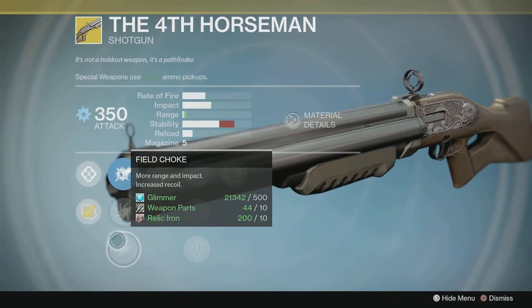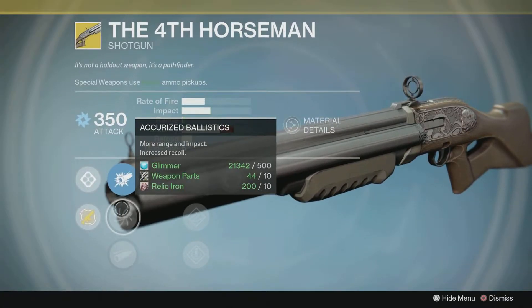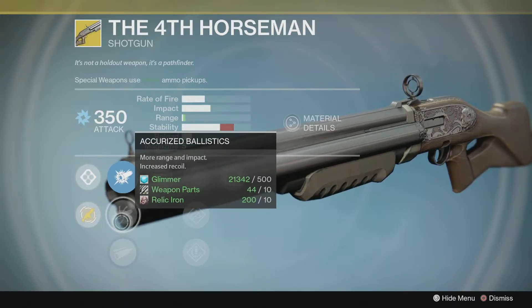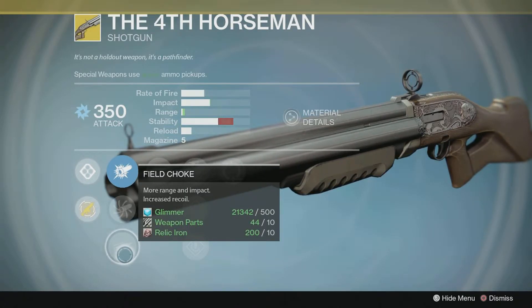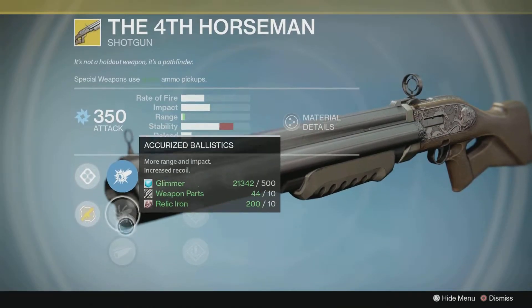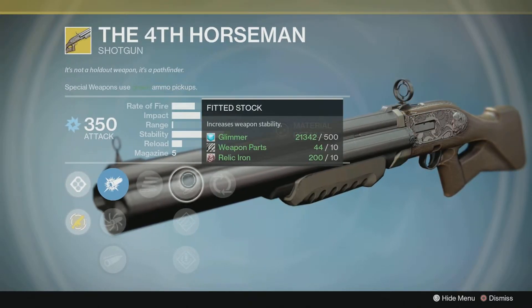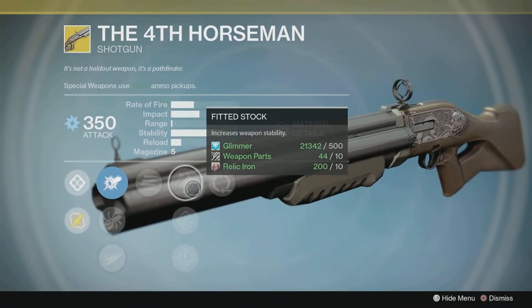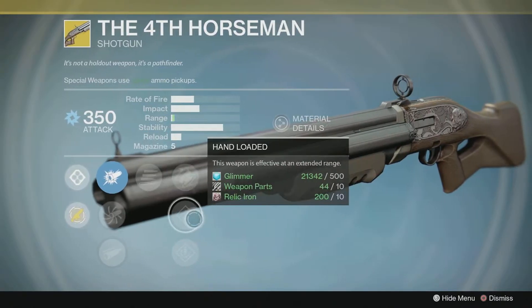You have a choice of ballistic options: CQB Ballistics, Accurized Ballistics which gives a little more range but decreases stability, or Field Choke which gives more range and impact but increases recoil. I'd choose between those last two. Final Round is a great perk — the last round in the magazine deals bonus damage. In the fourth column we have Fitted Stock which increases weapon stability, or Hand Loaded — the weapon is effective at an extended range.